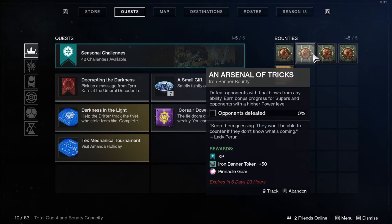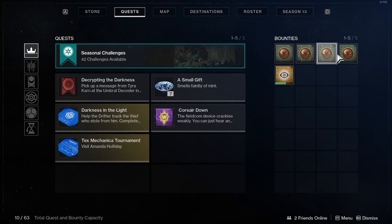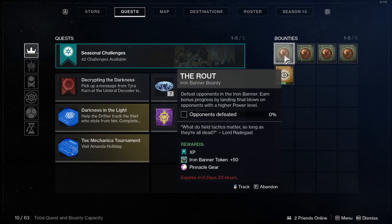When you have completed the Iron Banner bounties, don't claim them. Wait until the Season of the Chosen, which is in 26 days, to claim the Iron Banner bounties. Because once you claim the Iron Banner bounties in the new season, you will get new Iron Banner armor and new Iron Banner weapons.